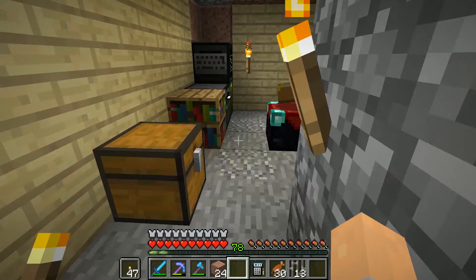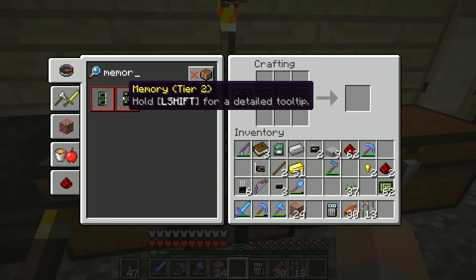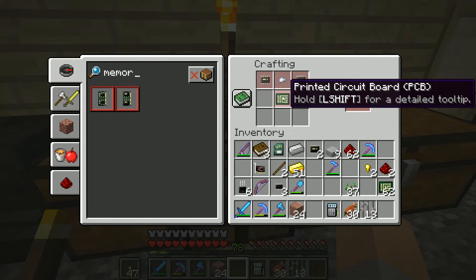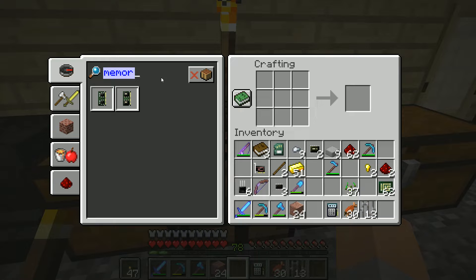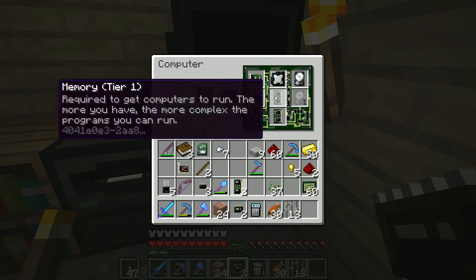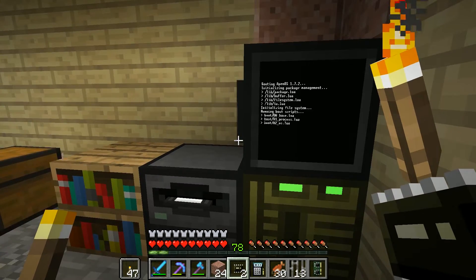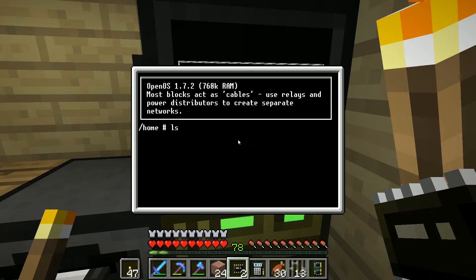So we'll try: wget http://example.org. We get an HTTP request failed error - it seems like a memory issue. Let's create some higher end memory to throw in the system. We need tier two memory using iron ingots and microchip tier twos. Let's grab two of those, take out the tier one memory, put in tier two memory. Now if we list, we can actually list stuff - hooray!